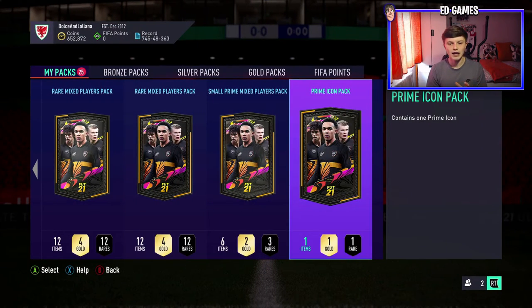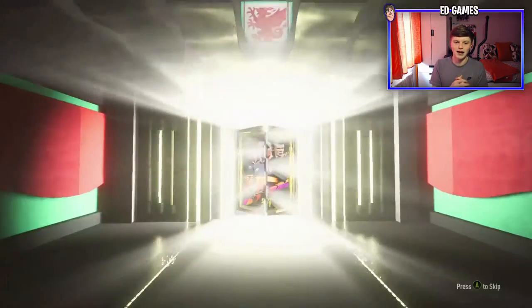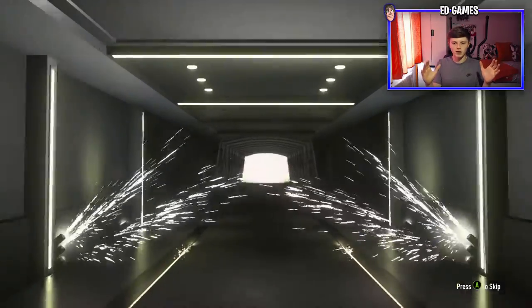We're not going to roulette it. We did roulette last but one Icon Pack and got Seedorf, I think it was. We've got Balak in our Prime Icon Player Pick — if you haven't seen that, check it out. But we're going to go for the Prime Icon Pack. We want a usable one — Ronaldo, Pele, Maradona, Gullit, Eusebio, anyone like that. Who are we going to get from our Prime Icon Pack?